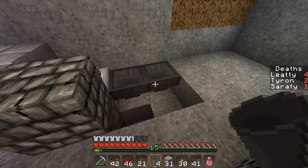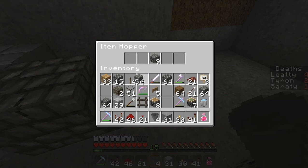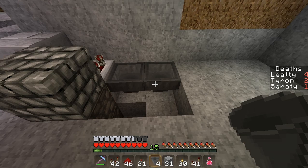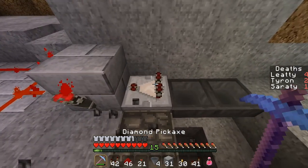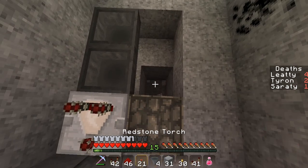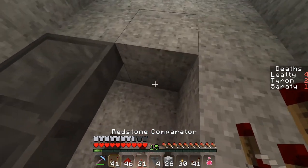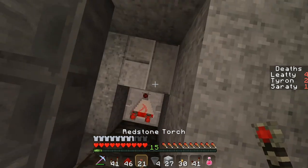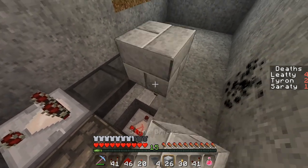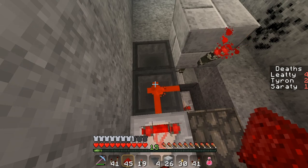Let me check how many items we have in here — fourteen exactly. We need one item in here. There will be one comparator down there, then one block and a torch above it, then another block with a torch here, and a wire here. No wait, that's not right.